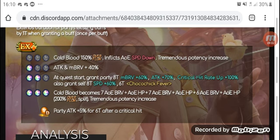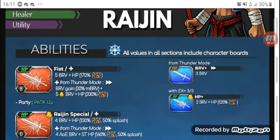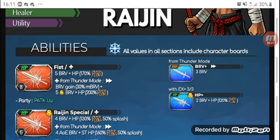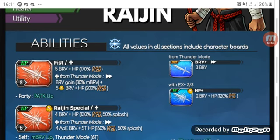So now we're moving on to Rajin. Rajin is a spear-wielding user with yellow crystal. He's an imperial enchant melee healer utility unit with ADE sphere slots. His first skill, Fist, is a 5-hit brave HP attack with 70% overflow. When he's in thunder mode, he gains Fist Plus — he gains brave then deals a 5-hit thunder elemental brave to HP attack with 200% overflow, which is very nice.